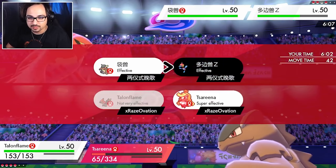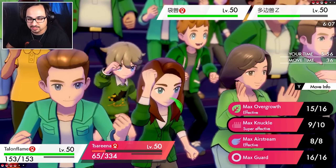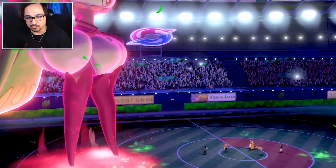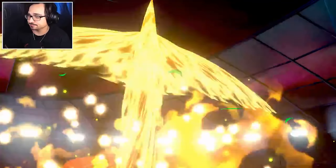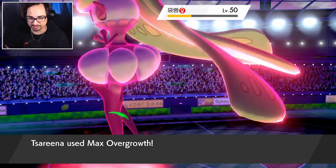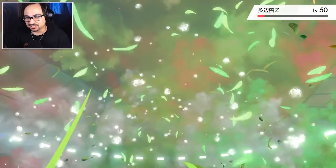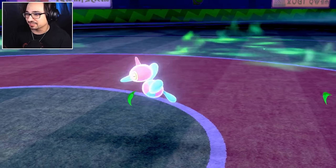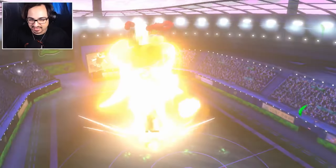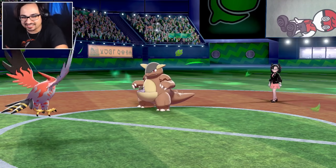I think a plus one Brave Bird will do a disgusting amount into this Kangaskhan and I think Max Knuckle - actually we don't need Max Knuckle. Let's Overgrowth onto this PZ here - at plus three in Grassy Terrain it has a lot more base power. I'm not super good at poke math, I just kind of get a feeling for damages. Oh my god yes, this is disgusting. He doesn't even Dynamax - just waiting for my Dynamax to end. He will finally kill my Serena though. I have Urshifu and Dracovish in the back so we do not lack damage.